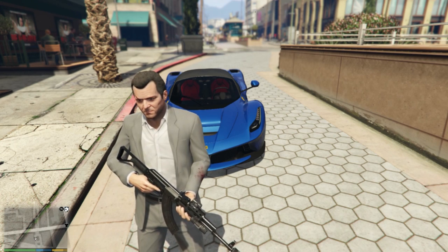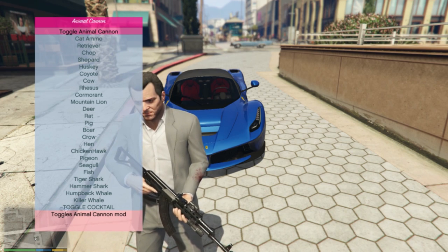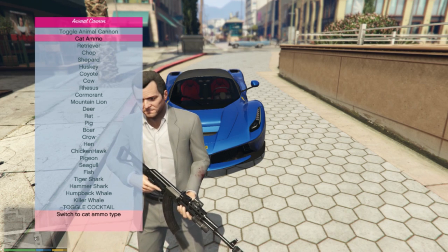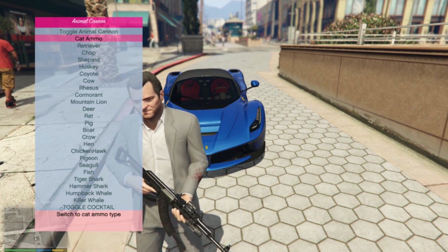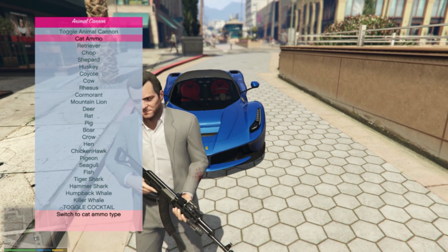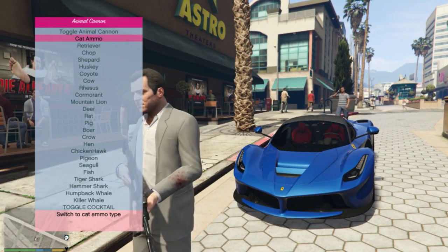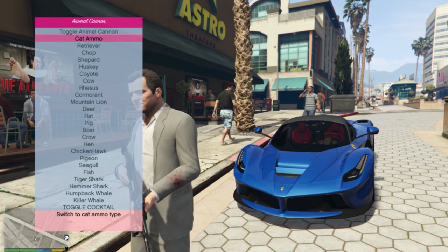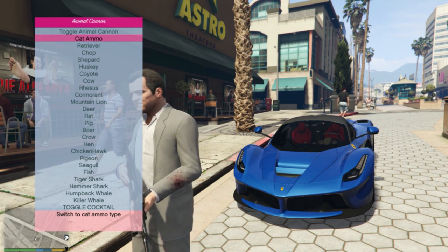This is quite simple. All you need to do is hit F12 on your keyboard once you've installed the mod, and it will bring up your awesome new Animal Cannon menu. Once you have that, you can go ahead and toggle the Animal Cannon on or off, and choose your type of ammunition. We have anything from cats, dogs, to mountain lions, freaking sharks, and all of that awesome stuff. We have humpback whales and stuff, it's just really awesome. You can also choose the Cocktail, which is basically a randomized kind of selector, and that will shoot a different animal each and every time you fire a bullet. But to play it safe, let's go ahead and just choose the cat ammo for now, and then we'll check out the different types of ammunition.